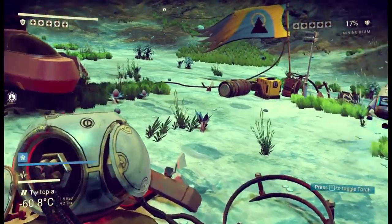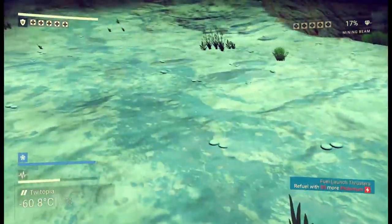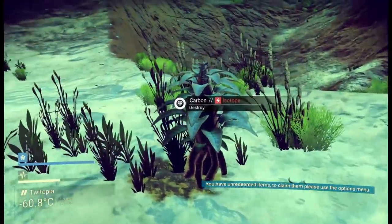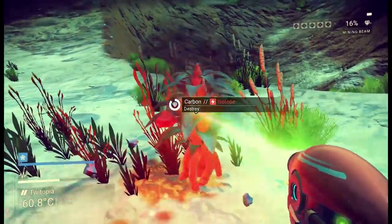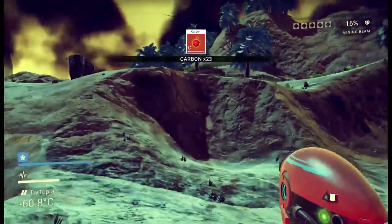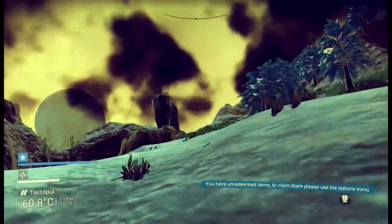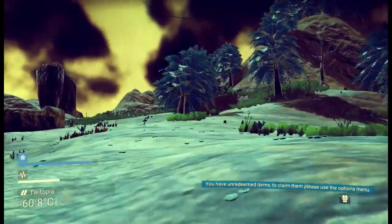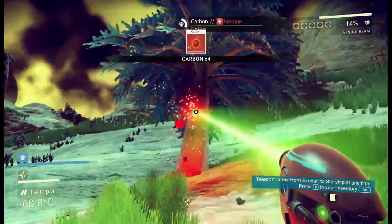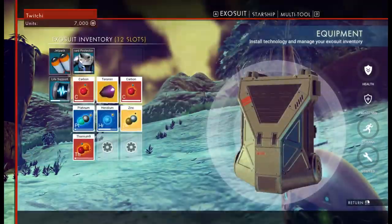Looks like a bit of a fancy disco ball to me. It's called Atlas and it wants to offer me some help — I'll take that. After pressing and holding the button, it approves. So we need some stuff, and it's kind of randomly everywhere to be honest. This here is a living thing — it's got a carbon isotope in it. If we shoot it with my mining laser, we get to pick up a load of bright red carbon.